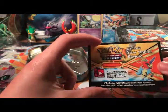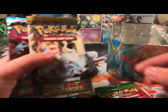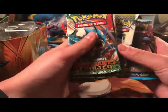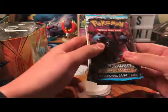Looks like we got a code card — this channel likes code cards, so we're going to keep these. It's got the Keldeo on it. Now let's check out the booster packs. We have a Black and White Emerging Powers, a Black and White Dragons Exalted, a Black and White Next Destinies, and a Black and White Noble Victories. I'm going to go with Next Destinies last, Dragons Exalted second to last, then Emerging Powers and Noble Victories. Let's see how that goes — starting with Noble Victories.